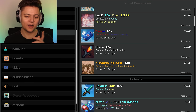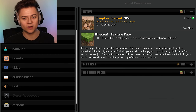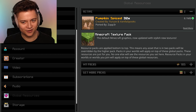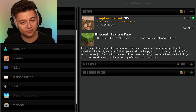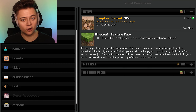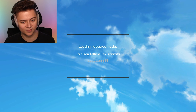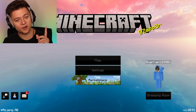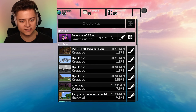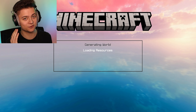The final one of the video is going to be the Pumpkin Spice 32x. This one I've actually been saving - I've been wanting to check this out for a while. It's created by Yurus and Vanilla Spooks - honestly a pretty good duo. We've got this super cool background with a red and blue contrast looking super crazy. I cannot wait for you guys to check this thing out.